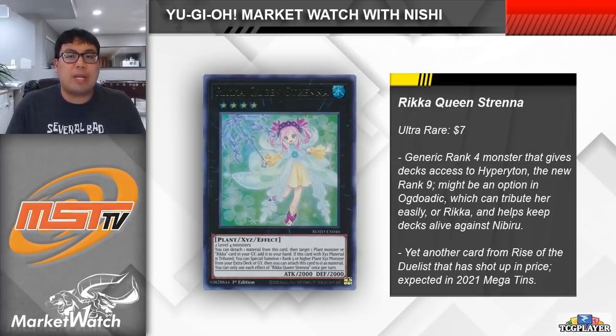Up next, let's take a look at Rikka Queen Strenna. This card is a generic rank 4 Xyz monster, and really it's not the on-field effect that this card is hyped up for — rather it has an effect that triggers when this card is tributed, allowing you to summon a rank 5 or higher Xyz plant monster from your extra deck and then equip this card to it as a material. The card that you're typically summoning out here is Sacred Tree Beast Hyperyton, which helps to provide negation depending on the type of card equipped to it as an Xyz material. Hyperyton only allows you to negate things during your opponent's turn, so it doesn't protect against Nibiru. However, Strenna would trigger if it were tributed by your opponent's Nibiru, so maybe it can function as some insurance there. More realistically, you can combo with this card in Ogdoatic, tribute it to summon something out of your graveyard, and get the Hyperyton out for free.